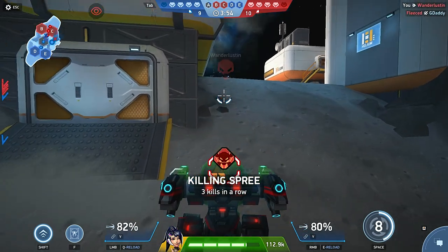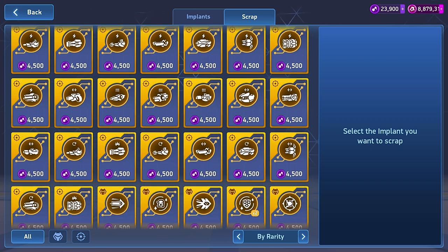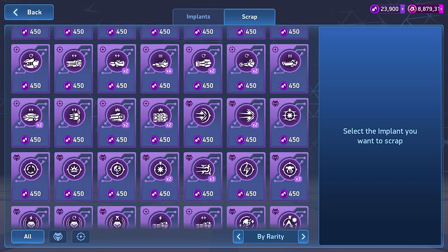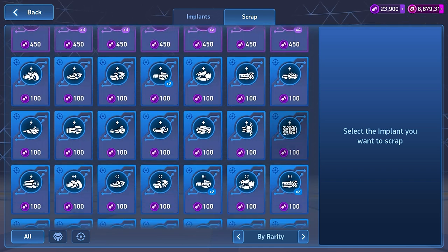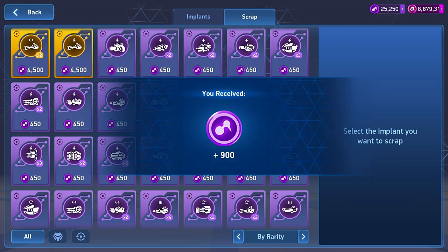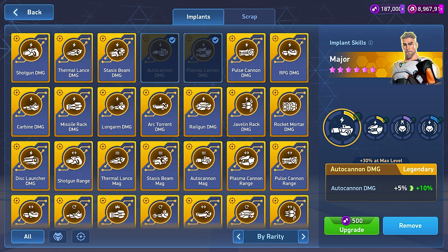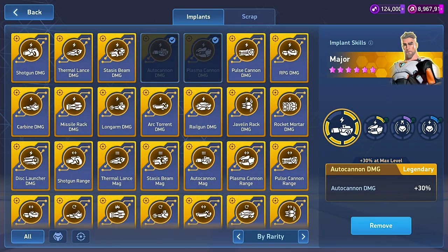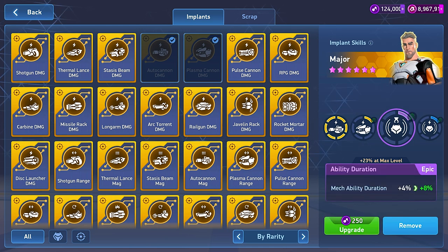You mentioned we can't stack duplicate implants, so what would I do with spare ones? Do they just sit there clogging up my inventory? You can keep them if you're the hoarding type. Personally, I prefer to dismantle them for implant parts. Parts can be used to level up other implants. Each implant has six levels, and each level increases the implant's bonus. So I can level up my mechs, my pilots, my weapons, and my implants? Exactly. And just like leveling a mech or a weapon, the higher the level of the implant, the more parts you need — same goes for rarity.